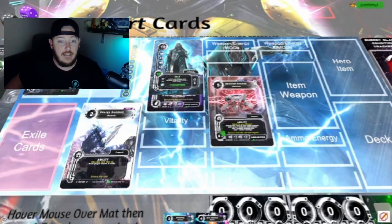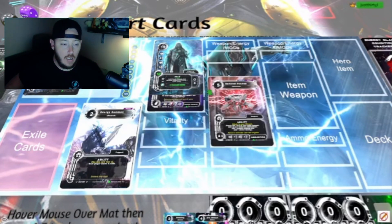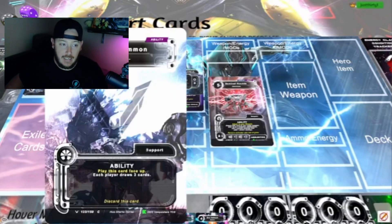As of right now, Sentinel Rounds is the only ability that can be played elsewhere other than the ability slot, and you'll know this because it says 'power up' at the top — these do not. Now that you know how support cards play, get out there, support yourself, get everything you need to vanquish your enemy. Nebulae out.